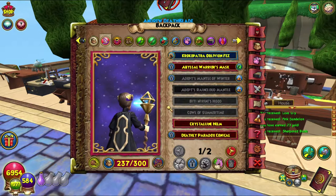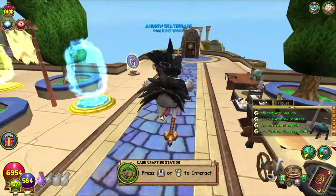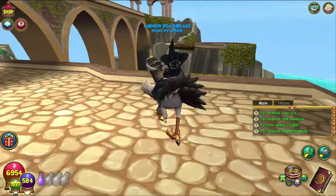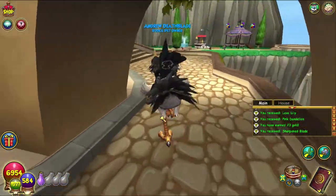The Zeus helmet is generally the best in slot gear for level 30 storm, so you can compare to see — usually they're pretty close. I don't know off the top of my head, but yeah, you can compare them on screen.